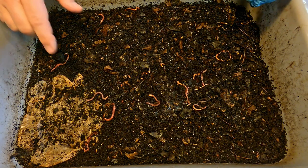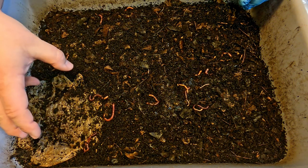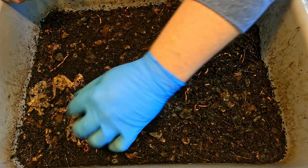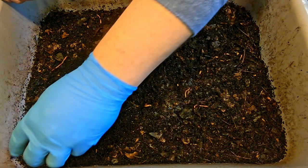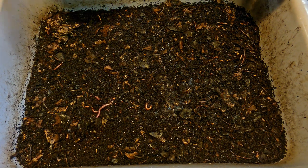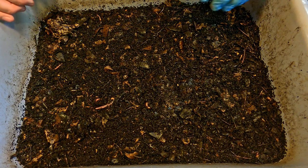Rather than feeding down the middle, we've now started into pocket feeding. Last time we fed this bin — which was eight days ago — the food was placed right here in this corner, and this piece of a tattered coffee filter is meant to indicate that was the feeding area. I'm going to go clockwise, so the next place we're going to feed is right down here. But I always like to check out how the previous feeding is coming along, so let's take a peek in here first.